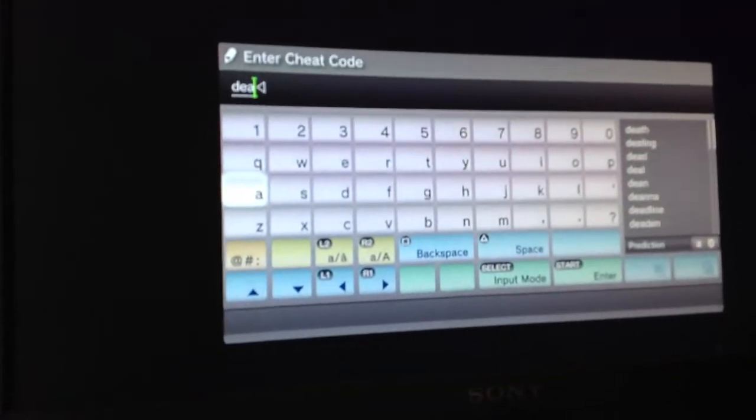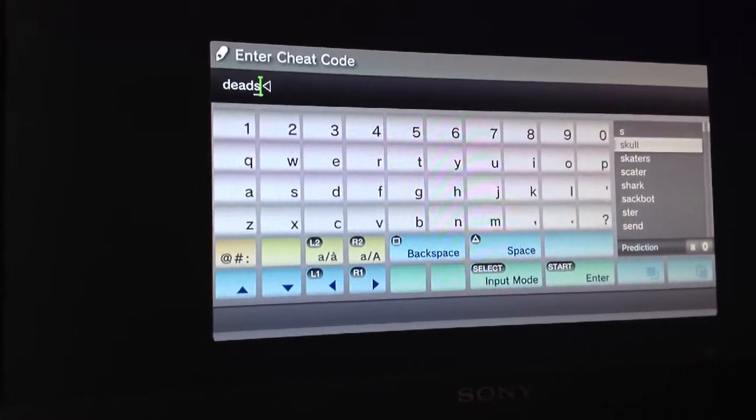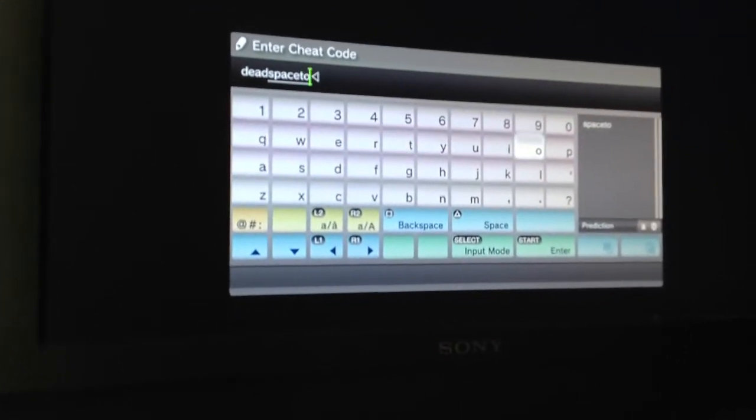You go on Extras, then Enter Cheat Code, then you type in 'DEAD' — whoops — 'DEAD', and I'm quite a slow typer, but look, there's 'SPACE' up there in the corner, then 'SPACE' again, then 'T-O-O'. Right, now that's all you have to do.